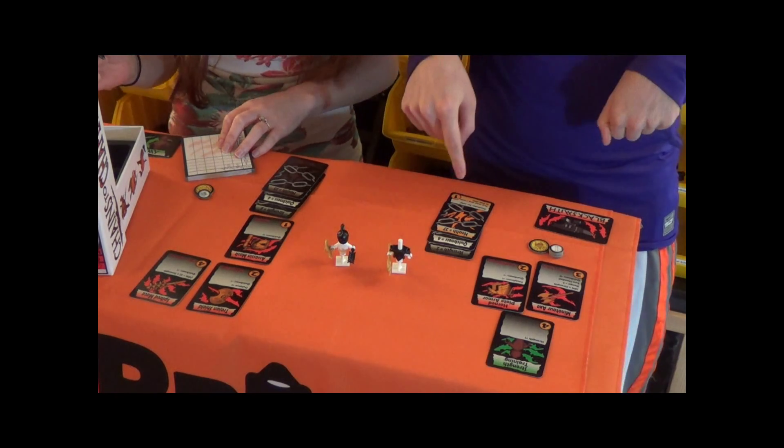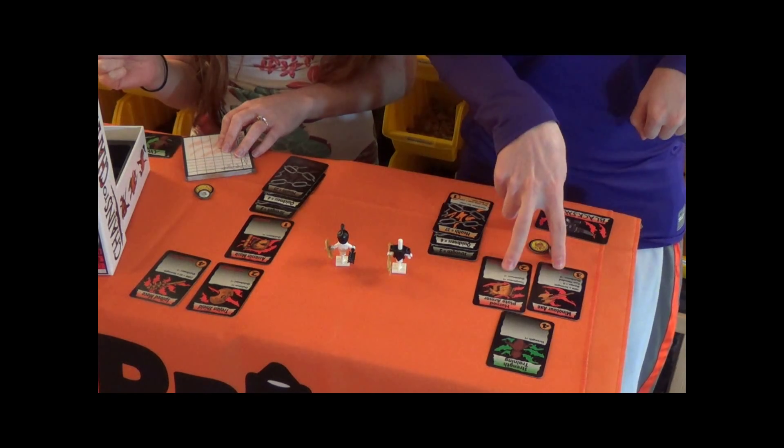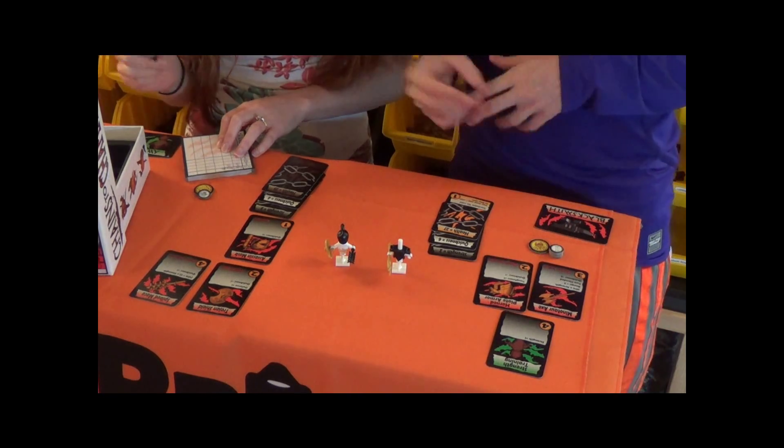Now, for quickness, you take your starting quickness and then subtract anything on your card. So I started with six, but then I lost three for the axe and one for the hornplate armor, so I have two.